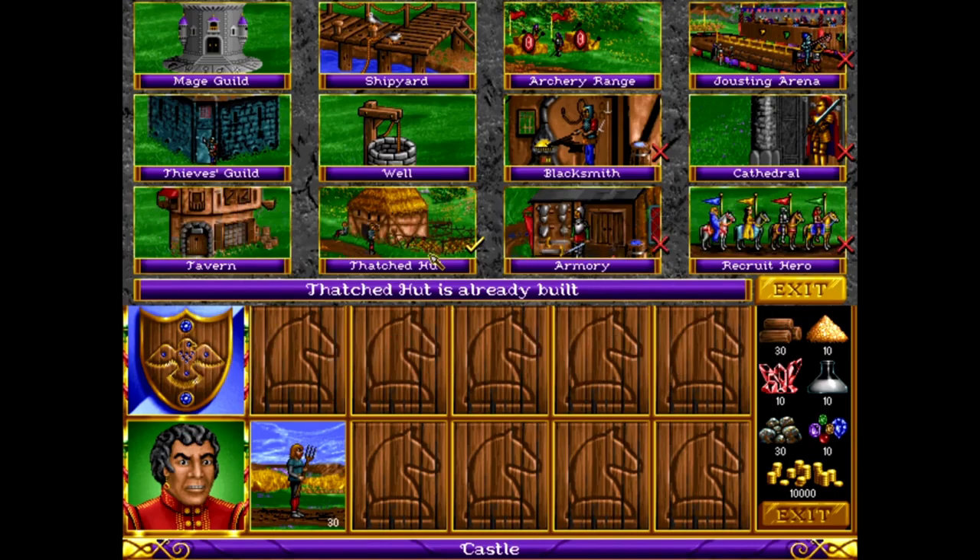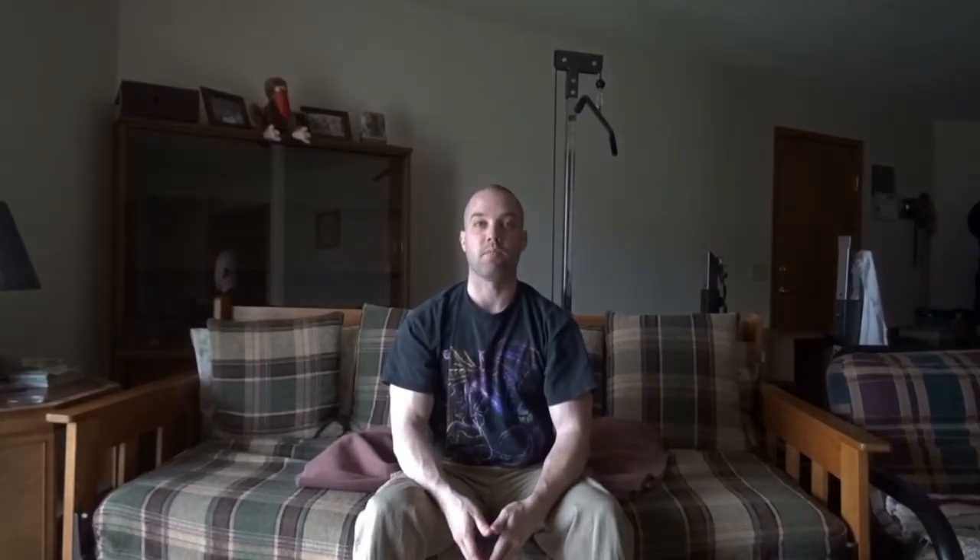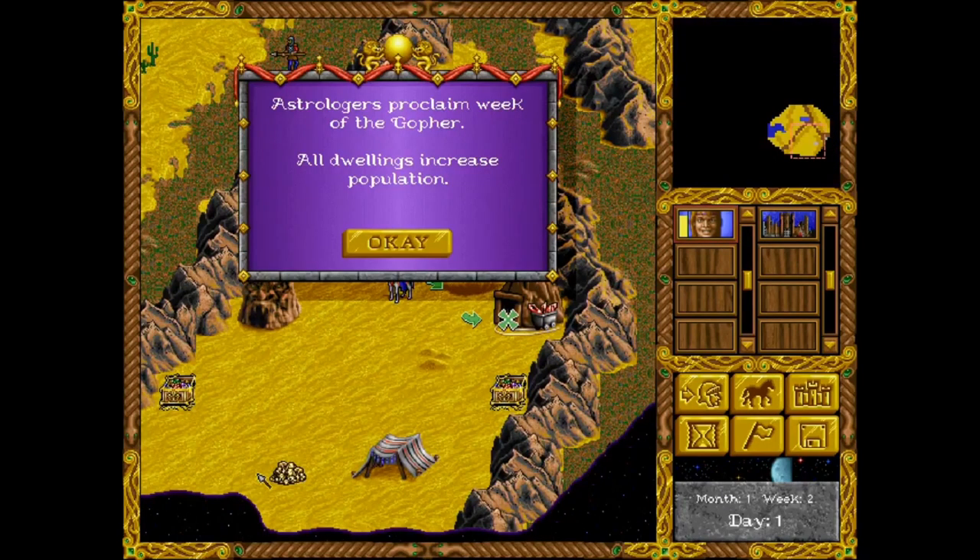You're going to need resources to purchase creatures and buildings. The most common resources are gold, wood, and ore. Special resources — crystals, sulfur, gems, and mercury — are needed for the mage guilds and more powerful creatures.